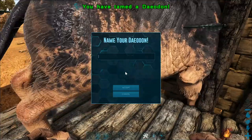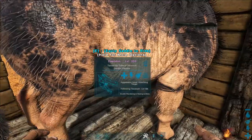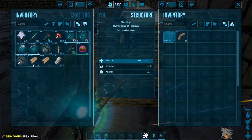Now for the neat facts I promised earlier. You can learn the engram for the dayadon saddle at level 59 and craft it in a smithy with hide, fiber, and metal ingots.